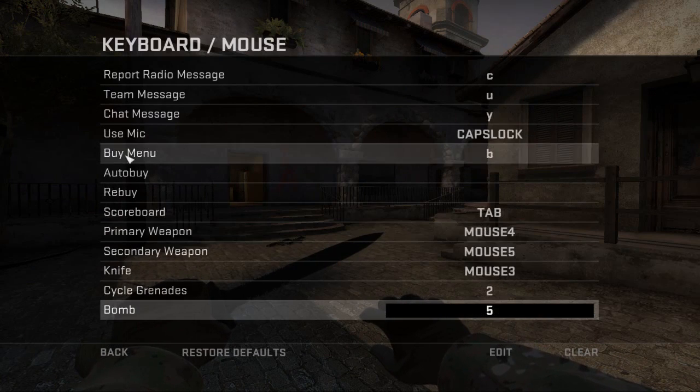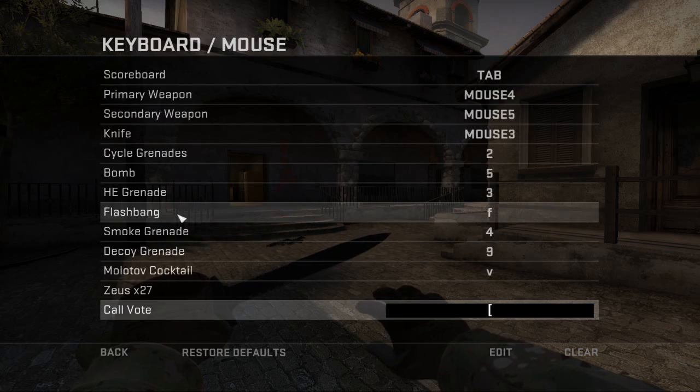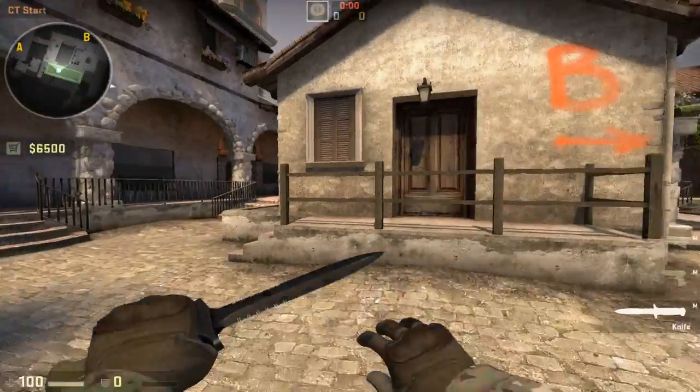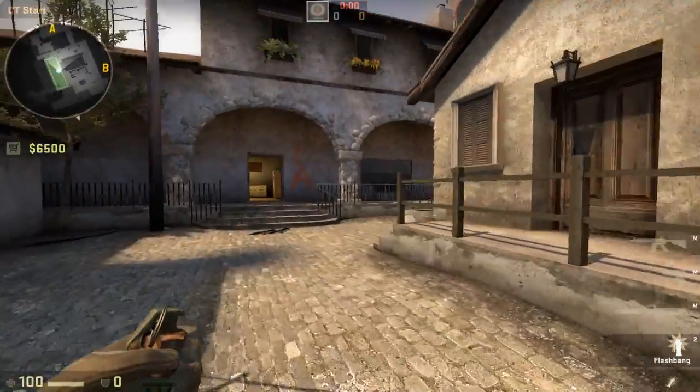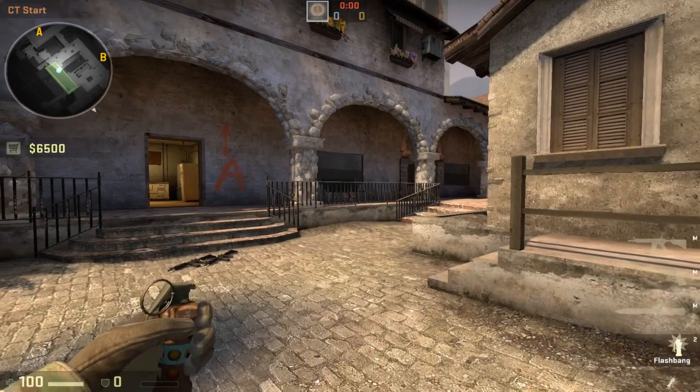then for instance, you can bind a key to flashbang. I have a key bound to flashbang which is F. So every time I hit F, I'll get a flashbang out directly rather than having to cycle through my grenades and through the numbers.